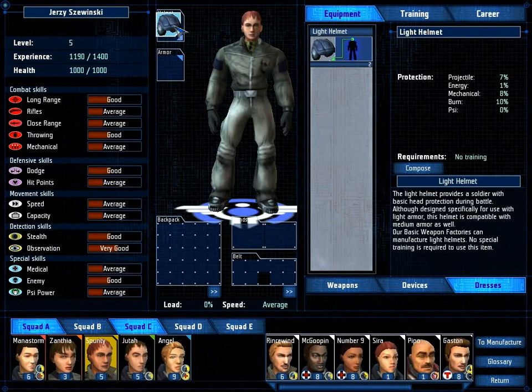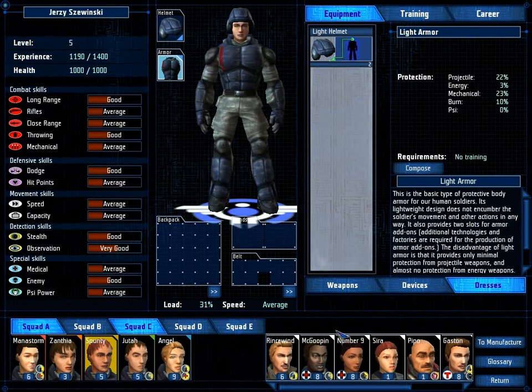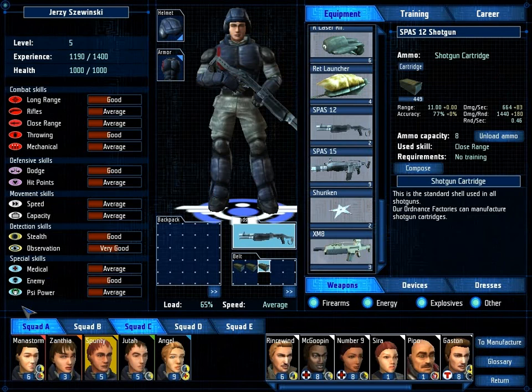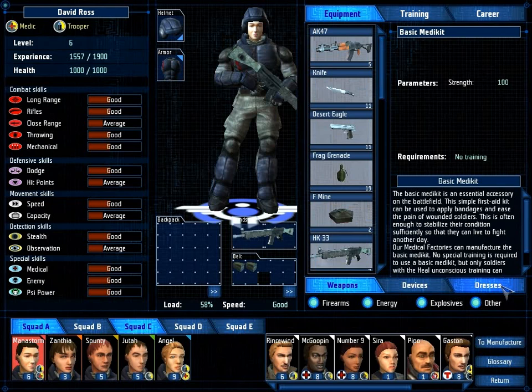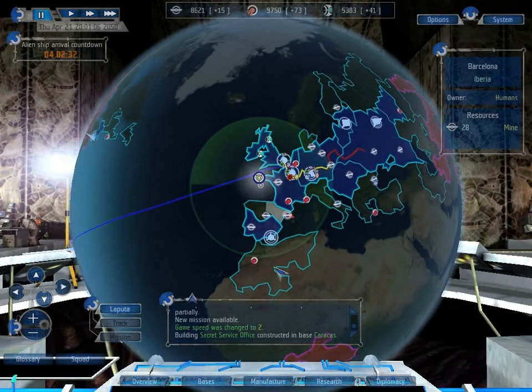Do we have any equipment? We have helmets — lots of helmets! Helmets for everybody! You're pretty good with long range weapons but average with everything else, so let's give you a shotgun — we have plenty of shotguns after all. And Xanthia, you're average all round. I'm getting a shotgun vibe, because why not? If all else fails, equip your soldiers with shotguns. Should give you that basic medkit — actually, you're a medic! Give you an advanced medkit. There we go.